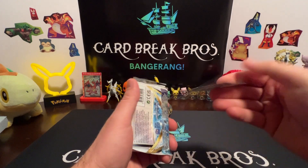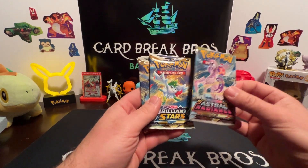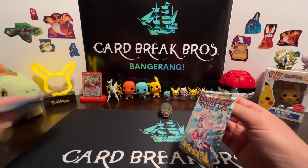Here's your code card for you guys. Let's see our packs — we got Astral Radiance, Brilliant Stars, and Silver Tempest. The packs look solid. Let's go ahead and dig into this Astral Radiance pack first.